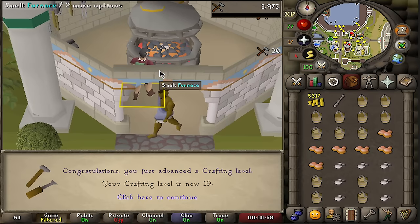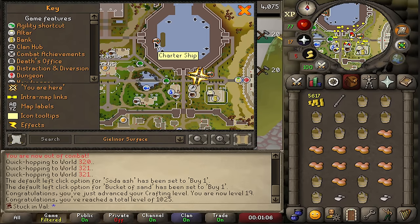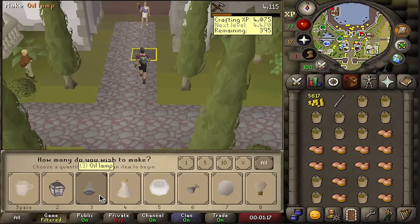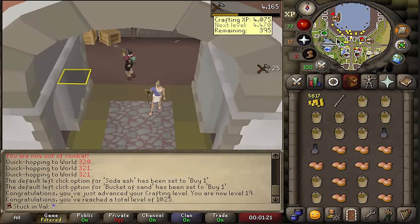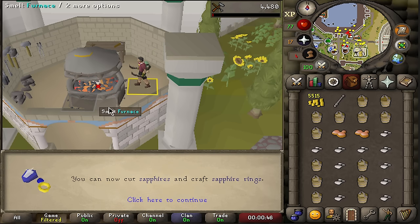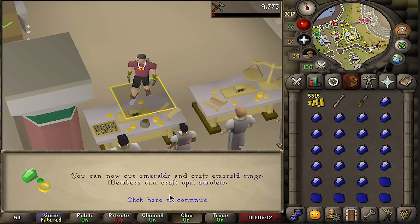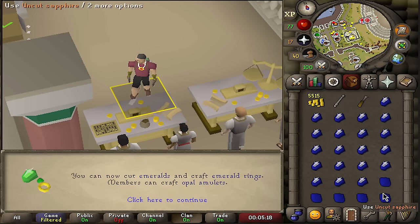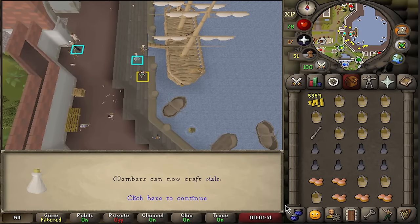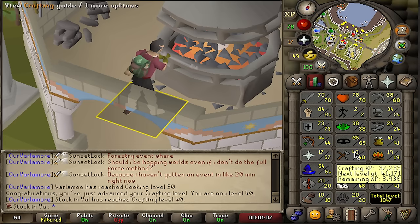Definitely gonna need a glass blowing pipe. Starting with a bit of glass blowing: we buy buckets of sand and soda ash at the charter ship, run up to the furnace, make a full inventory of molten glass, use the glass blowing pipe on the molten glass to make oil lamps while walking back to the charter. Then sell the buckets, sell the oil lamps, buy the full inventory again and repeat. Here's 20 crafting — we can now chisel sapphires. 23 levels to go. Up through 21, 22, 23, 24, 25, 26, 27 crafting — we can now make emerald rings and also cut emeralds. All the way up to 30 crafting, 13 levels to go. Up to 33 crafting meaning we can now do vials, which give a little more XP than oil lamps. Here's 35 crafting — I'm now able to cut rubies. Big 40, three more levels to go.